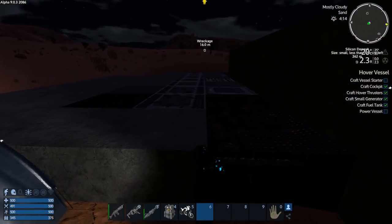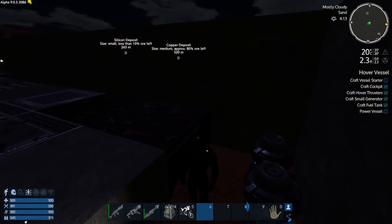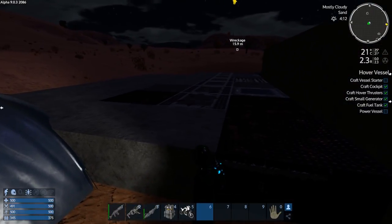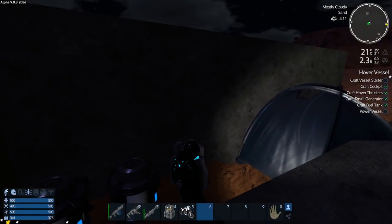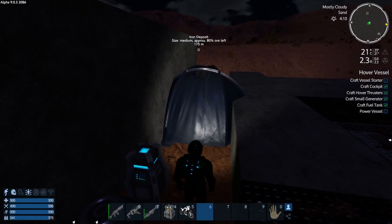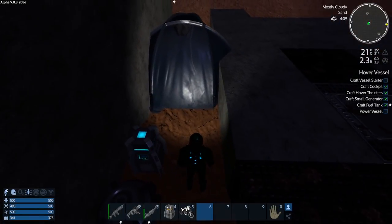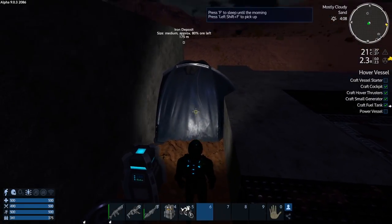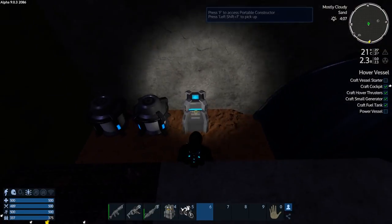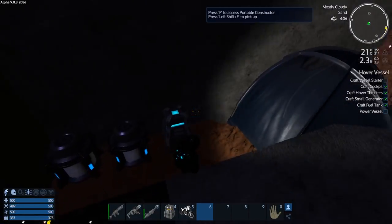Hey GTI fans, welcome back to another episode of Empyrean Galactic Survival. This is your host Zealot and we are doing the alpha 9 arid start. I'm spinning up all the stuff in the survival constructor to make the starter HV, so I think we should just sleep for the night and let that continue.